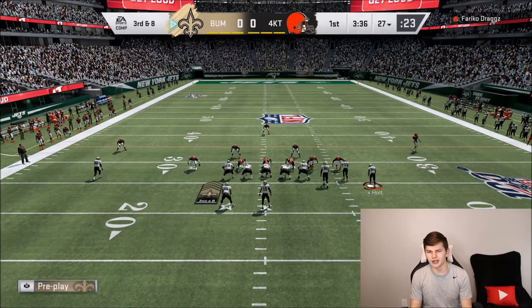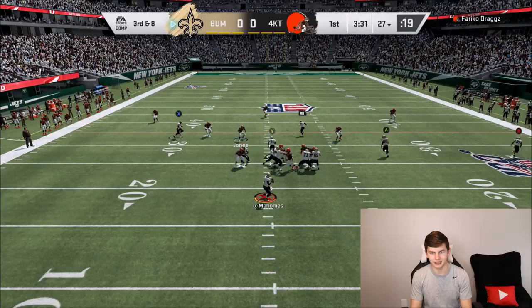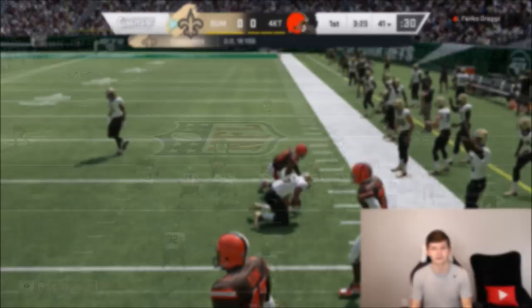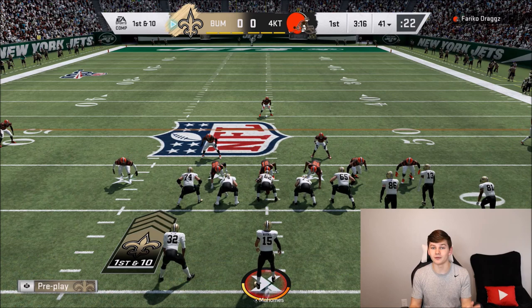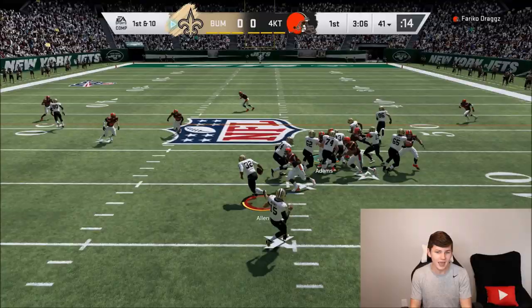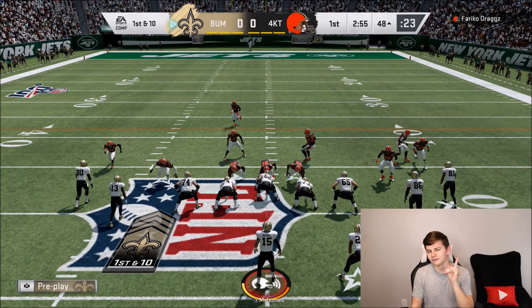Let's try to get the pass game going. See if we can motion out Torrey Holt and find Jerry Rice open — looks like he's not going to be. Deuce is actually open in the flats. I'm going to take that check down and try to pick up the first down. Stiff arm — ball forward about another 10 yards. Make sure you check out Hot Route Dead Tips, link in the description. They have an offense ebook and two defense playbooks up. Use code ZERK — picking up a first down.